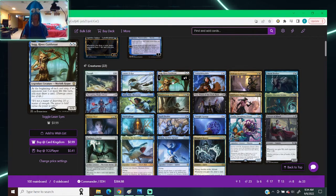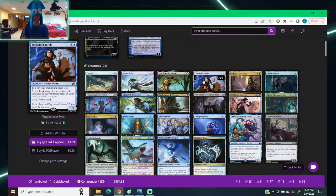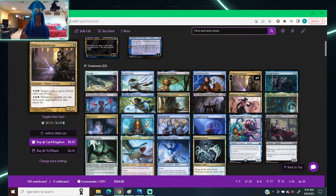Triskelodectophile — one colorless, one blue, human wizard, 1/3. It makes it so you have no maximum hand size, and at the beginning of your upkeep, if you control exactly 13 cards in your hand, you win the game. I haven't been able to pull this off yet — I just think it's a nice piece, a nice little addition, and a side win condition if I could pull it off.